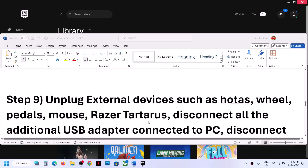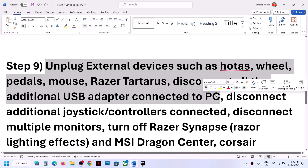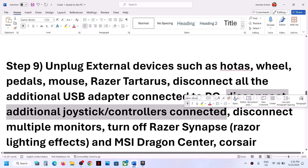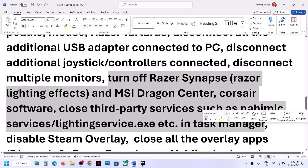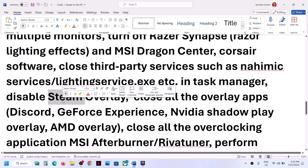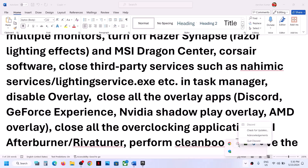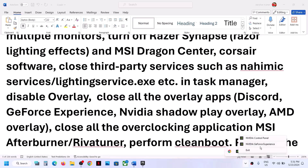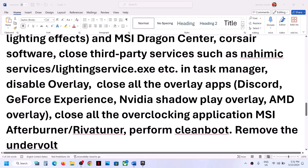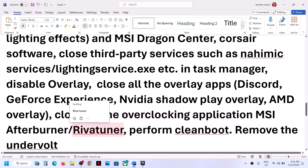The next step is to unplug all external devices you are not using. Disconnect any additional controllers, disconnect multiple monitors and try launching the game on a single monitor. Close any third-party applications or services from Task Manager. Disable overlays — if Discord is running, close it or turn off the overlay. If GeForce Experience is running, turn off the overlay or close it. Also close all overclocking applications like MSI Afterburner.